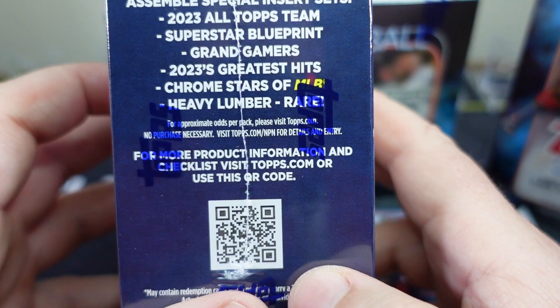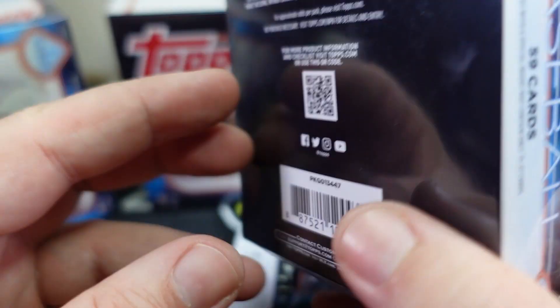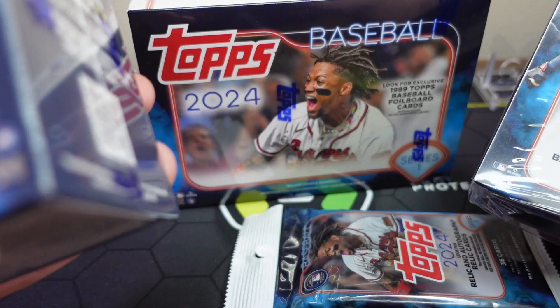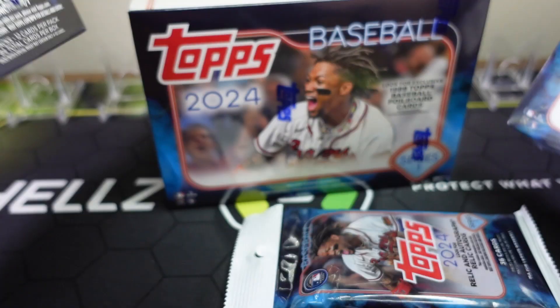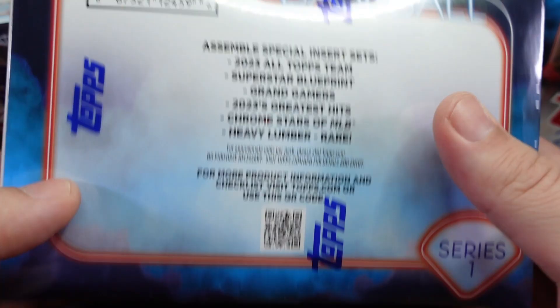I sure hope we hit a Heavy Lumber because those are pretty rare and would be really cool. In the hanger we have exclusive yellow parallels. The hanger has 59 cards total. In the blaster I believe we have seven packs, 12 cards per pack — so 84 cards. The hanger has 36 cards. The mega box: look for 89 Topps Baseball foil cards and mega stars inserts, 16 packs with 14 cards per pack totaling 224 cards — a lot of cards. Same inserts as discussed in the blaster.